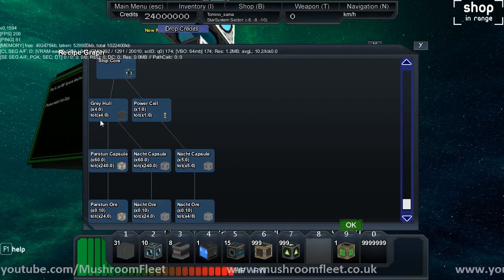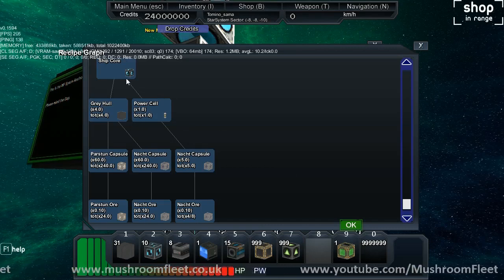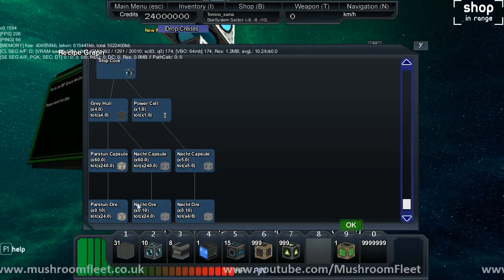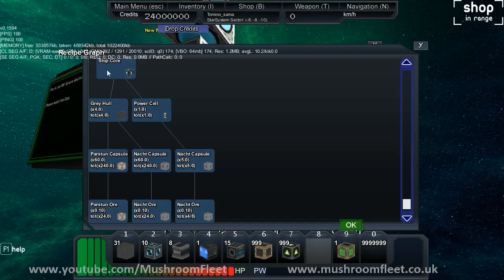But please disregard the numbers because I don't know if they're final. So as you can see, you're going to mine your ore, you're going to turn it into capsules, and then your factory is going to make them into stuff.